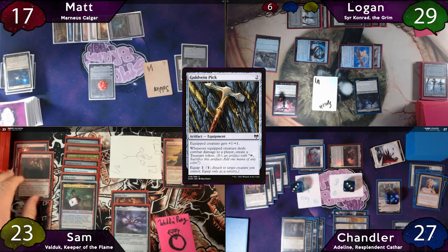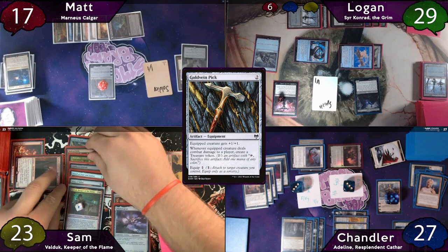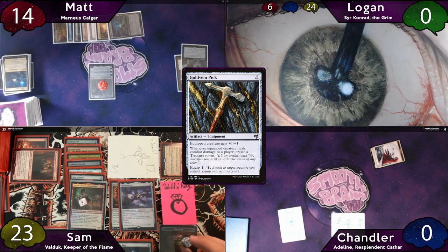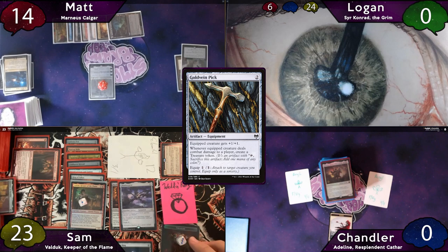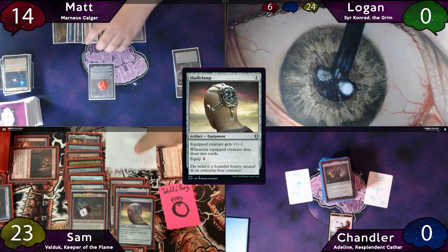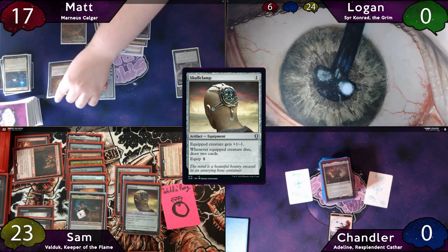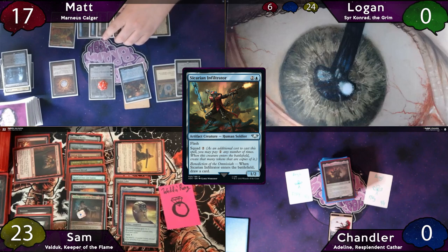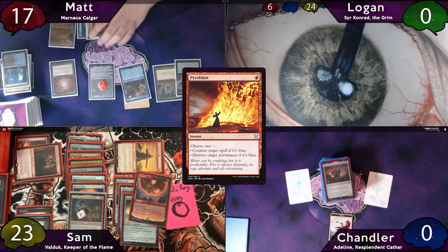Sam also sends his Professional Facebreaker and Harmonic Prodigy at Matt, who chumps the Prodigy because it had 3 prowess triggers. They move to damage — a Soldier dies, and there is another missed Meat Hook Massacre trigger. Logan and Chandler both die, and Sam has a ton of combat damage triggers: 3 from Professional Facebreaker, 1 from his Pickaxe, and 1 from Sword of Feast and Famine. He activates Professional Facebreaker to exile a Hammer of Nazan off the top of his library, repeats the process 2 more times to exile Sword of the Animist and Skullclamp, then casts Hammer of Nazan equipping it to his commander. He casts Skullclamp and equips it to an elemental 3 times to draw 6 cards total, triggering 3 Meat Hook triggers. Sam passes to Matt, who is in a desperate situation. He casts Mox Diamond pitching a Watery Grave, plays an Island for land, then taps for 7 to cast Sicarian Infiltrator, squading it twice. Sam counters with a Pyroblast, and with nothing left to do, Matt concedes.